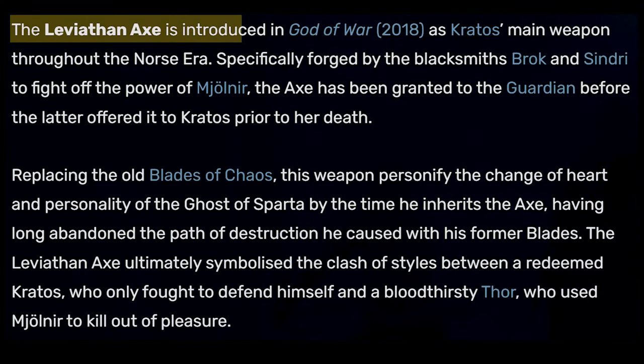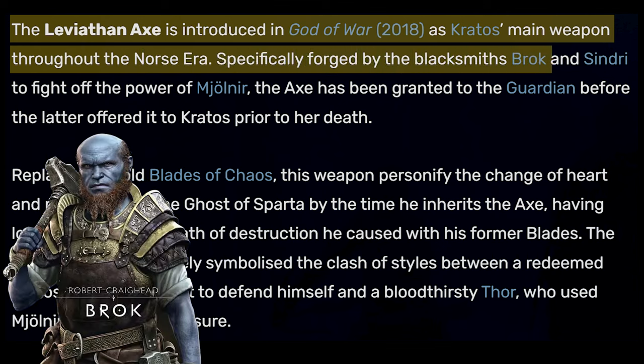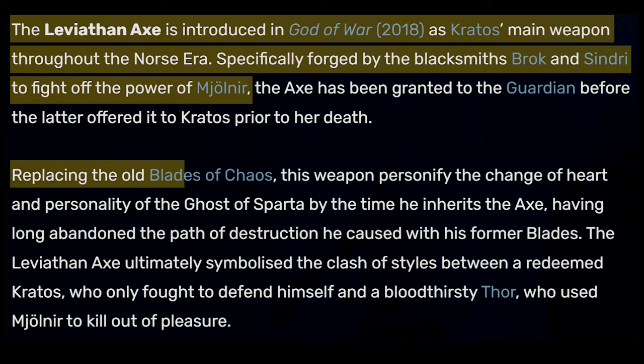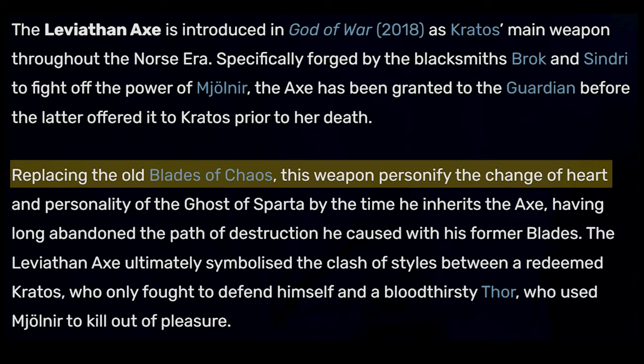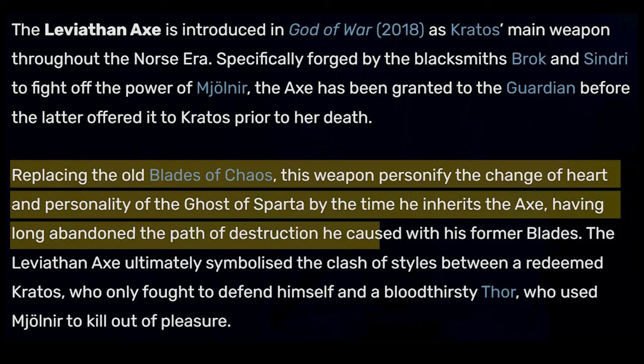The Leviathan Axe is introduced in God of War 2018 as Kratos' main weapon through the Norse era, specifically forged by the blacksmiths Brock and Sindri to fight off the power of Mjolnir. Replacing the old Blades of Chaos, this weapon personifies the change of heart and personality of the Ghost of Sparta by the time he inherits the axe, having long abandoned the path of destruction he caused with his former blades.